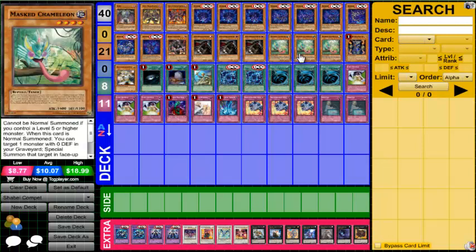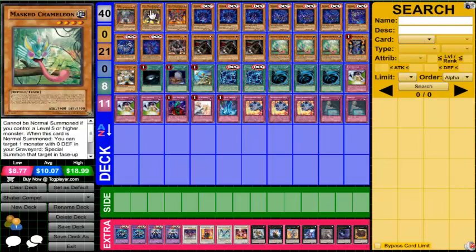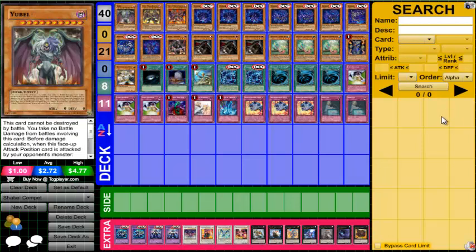We run three Masked Chameleon. Masked Chameleon is really good in this deck because it can bring back Shadal Dragon and go into rank four and synchro eight plays. It can also summon Yubel in defense position with its effect negated, so when your opponent destroys Yubel you get Terror, giving you more Yubel revival and synchron plays. Definitely really useful in this deck.